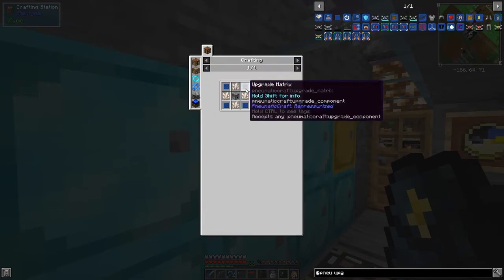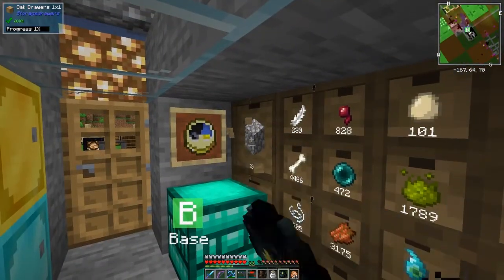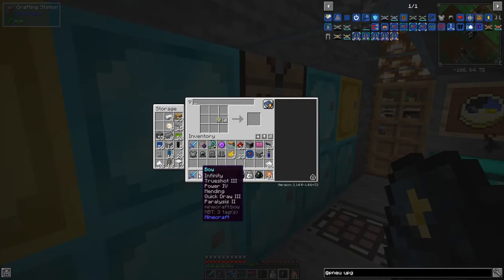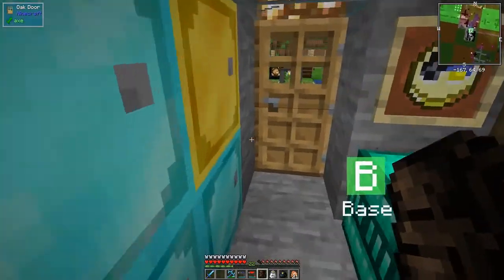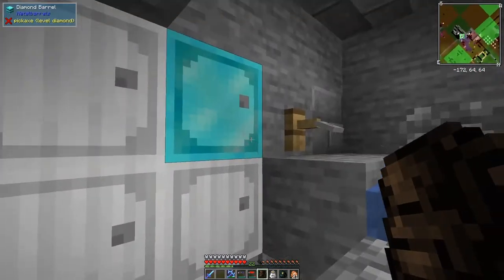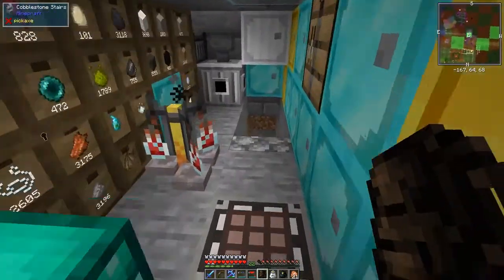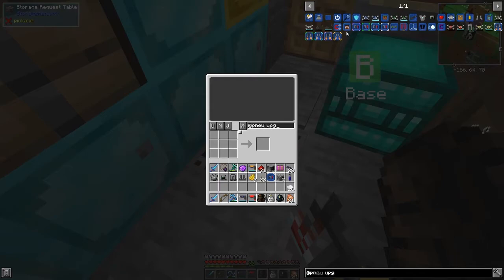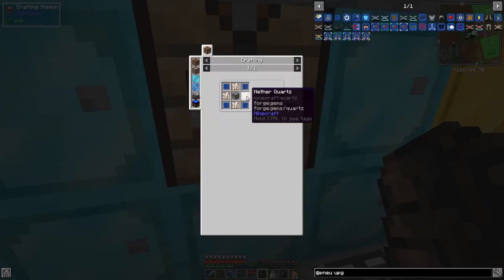We need another quartz and a dispenser. Seven pieces of cobblestone, so we should be able to make the dispenser. Be careful — it was going to use the good bow, so let's put the good bow away and get a rubbish one. I haven't been grinding many mobs recently so I haven't got that many bows. Since we've already done the dispensers, we can actually do this one from here. The dispenser upgrade goes here, and we just need to get this one made up, plus some nether quartz — four of those.